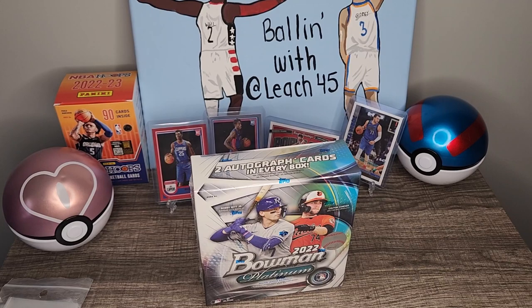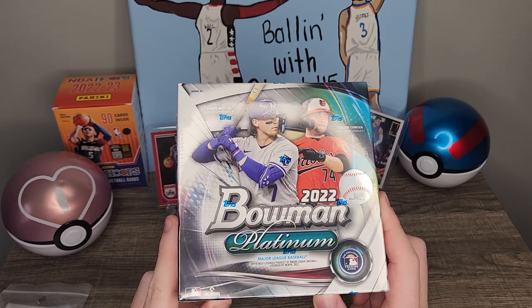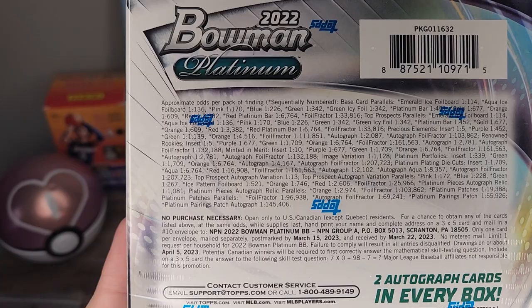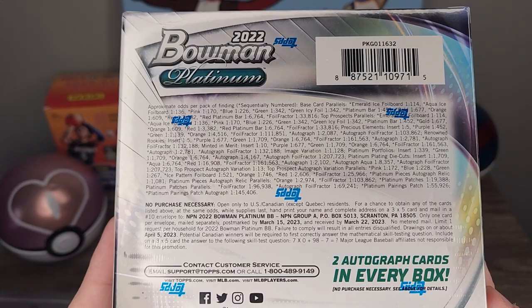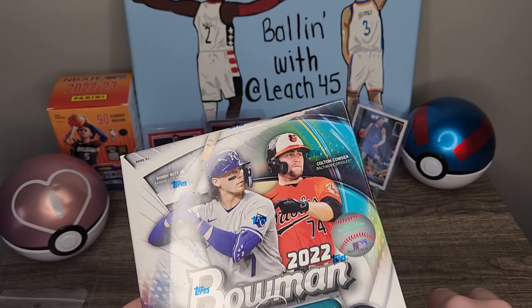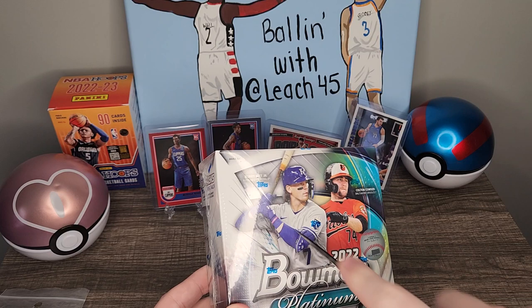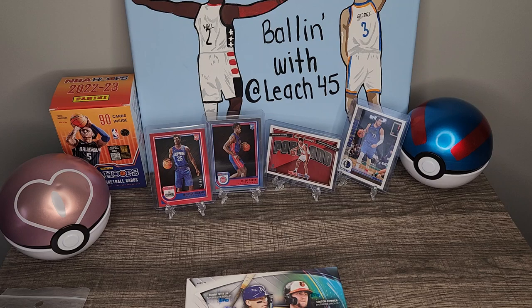Hello everybody, it's your boy Leech45 back again with another opening. Today we're going to be opening up a box for M. Corman — it is a 2022 Bowman Platinum box. I don't really know anything about baseball, so I'm just going to sleeve the autos. You get two autographs per box, and I think this box runs about 90 dollars from what I saw online — definitely a cheap box for two autos, but 90 bucks is still quite a bit to drop. We'll go ahead and get right into this.